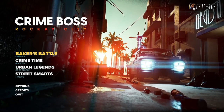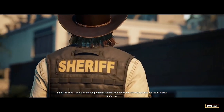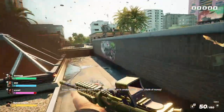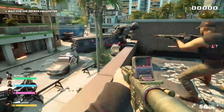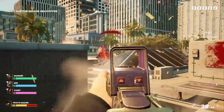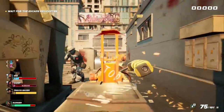Let's go into Baker's Battle. The king of Rockay meant going toe to toe with the baddest ass kicker on the planet — let's end it here today. That would be Chuck Norris. His voice acting is so bad, like he did not care at all. Here we go — it's shaking. Wait for the escape helicopter. I need to see if there's a way you can toggle aim. We're hiding behind the cars. This guy has an LMG — that's sick.